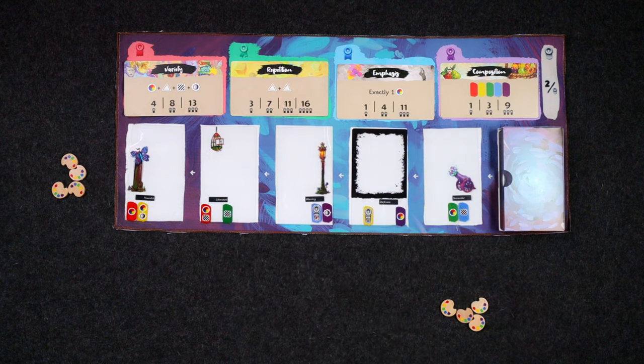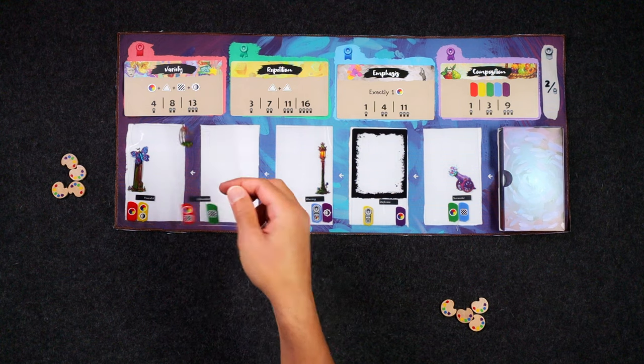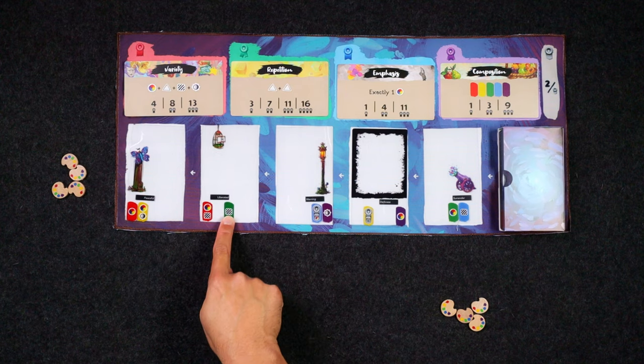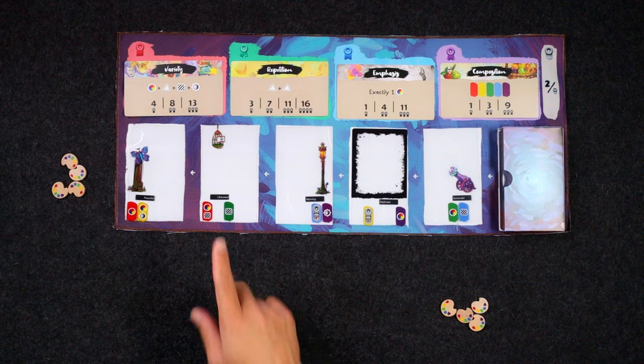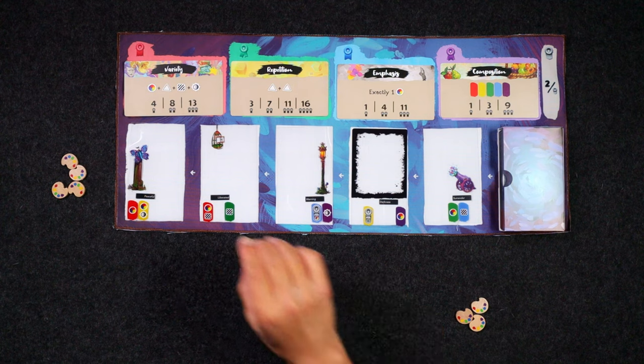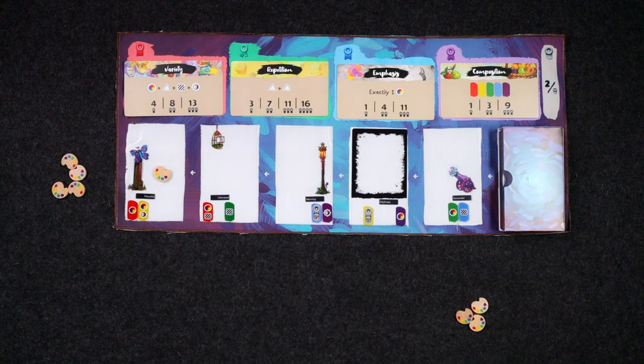This is a card drafting game. We're going to be getting these really awesome transparent cards and putting them together to form these paintings. Immediately I really like this liberated card right here. In order to get this card I have to skip over this peaceful card, and to do that I place one of my inspiration tokens on it and then I can grab this.